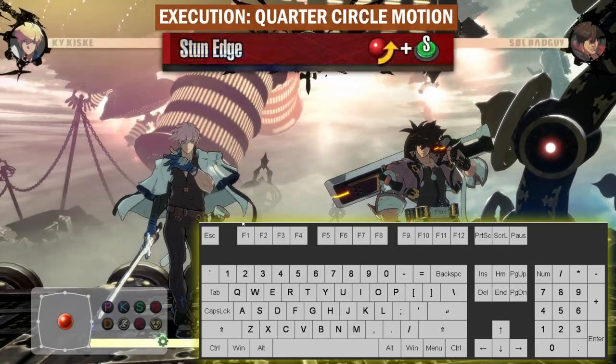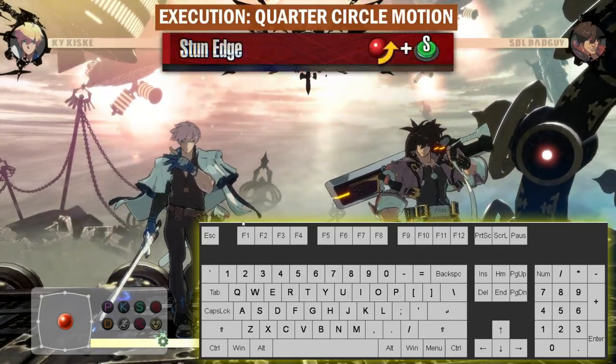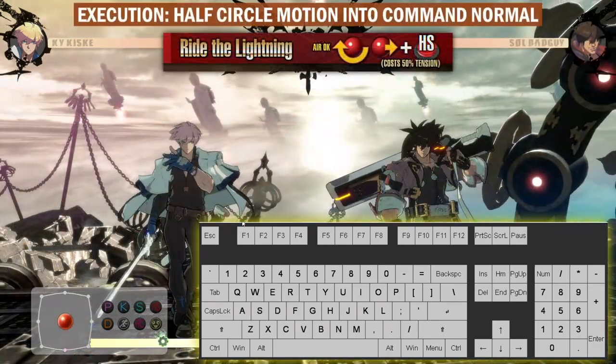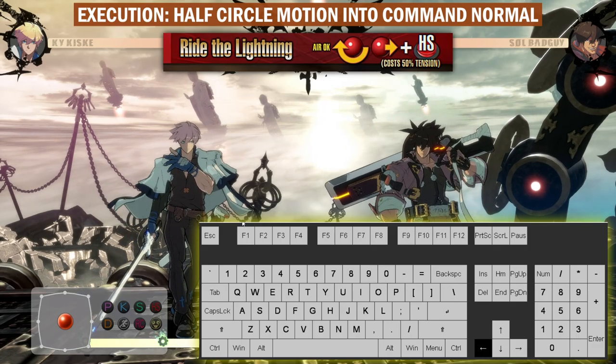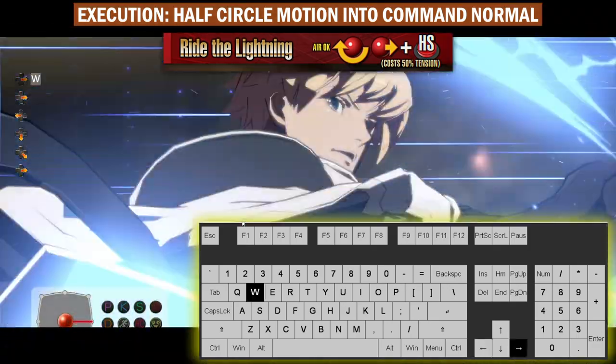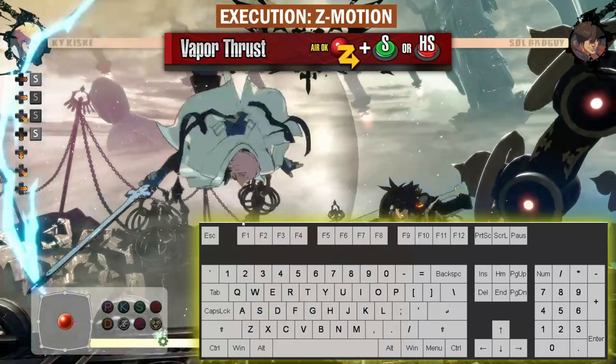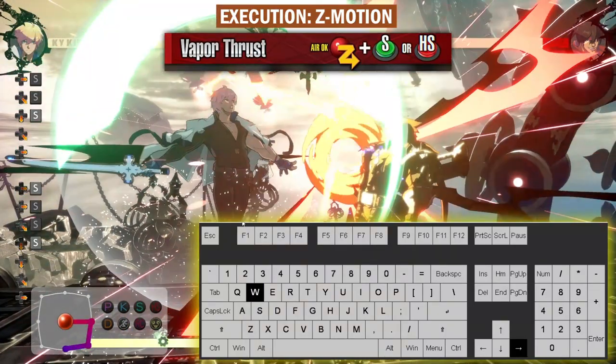For execution of quarter-circle motions, you can quickly press down and forward, then the attack button while still holding the forward key — the special move will come up. For quarter-circle back, you press forward, down, and back in succession, then a follow-up key combination afterwards. Similarly, for the Z motion, quickly press forward, down, and forward, then the attack key while holding the forward key.